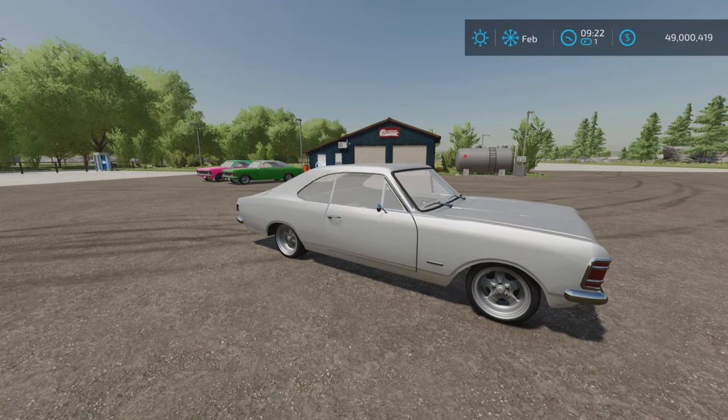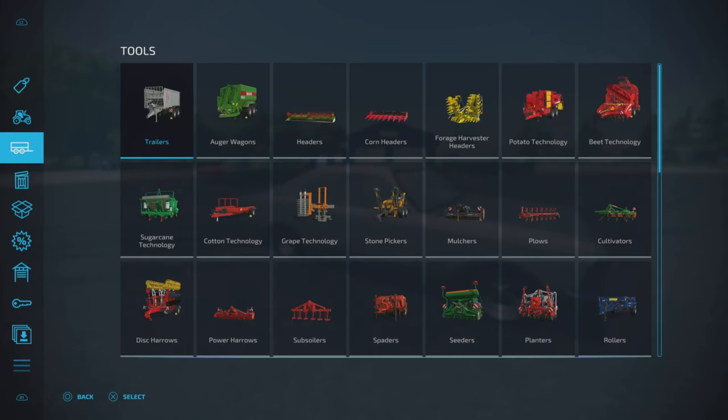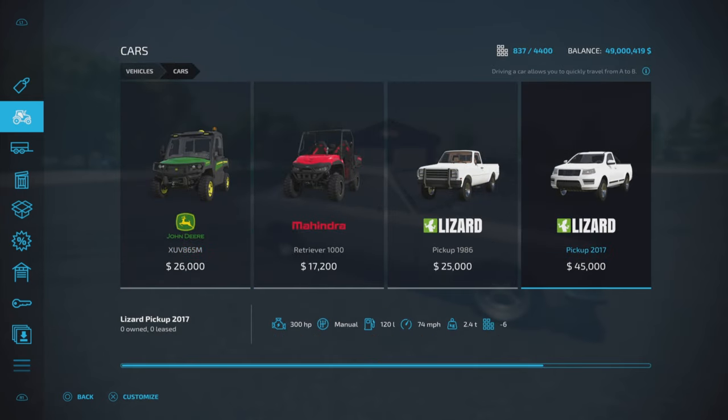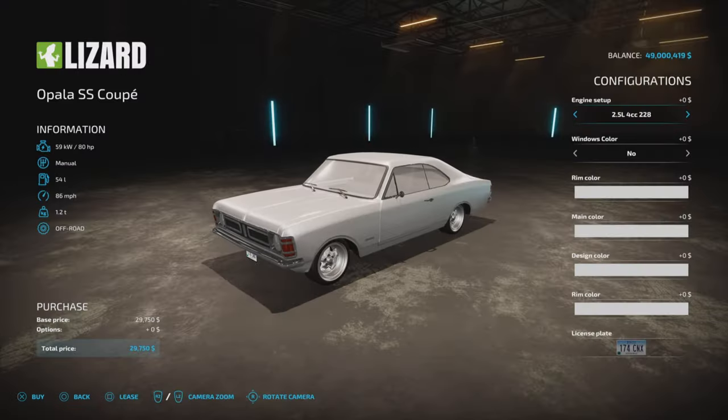It's 13.75 megabytes to download, 10 slots on console. You'll find it under vehicles and cars. There it is — $29,750, which definitely wouldn't be the original price; probably around the $1,000 to $1,500 mark. Specs include 80 to 205 horsepower, 54-liter fuel capacity, 86 miles per hour top speed, and 1.2 tons.